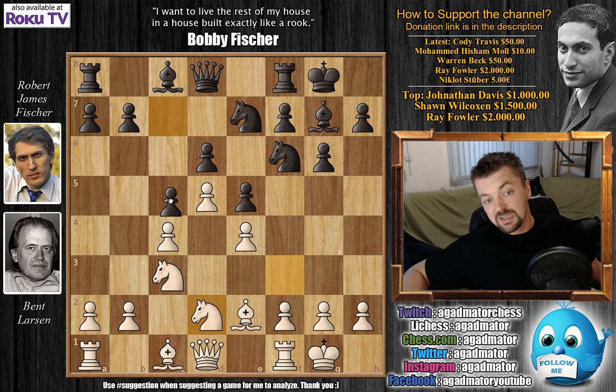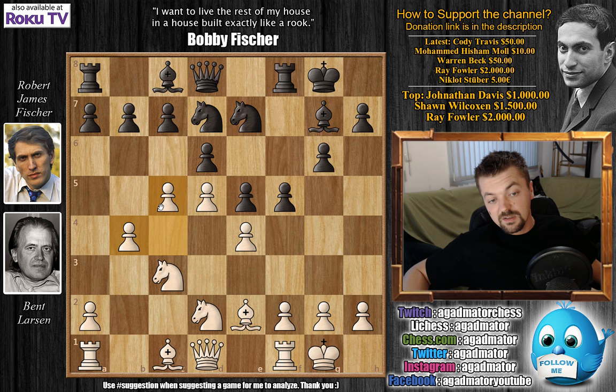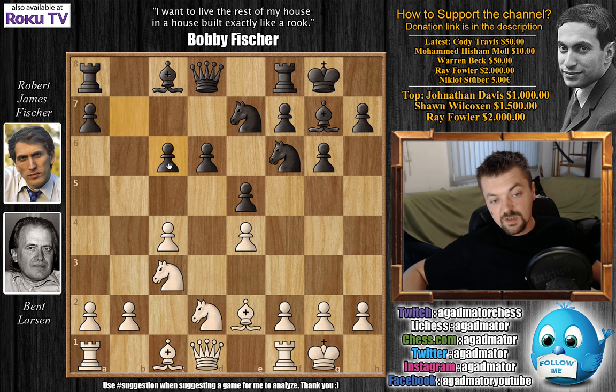If knight to d7 instead of c5, then b4, and after f5 comes c5, which seems somewhat better for white. So Fischer goes c5, and here rook to b1 was played. Capturing en passant doesn't really achieve anything — it only strengthens black's center and weakens white — so rook to b1 was played.